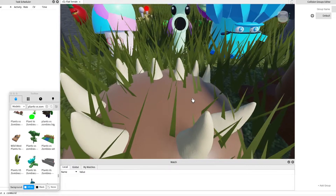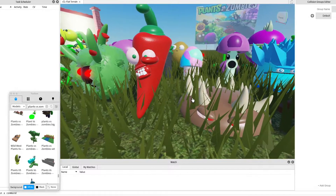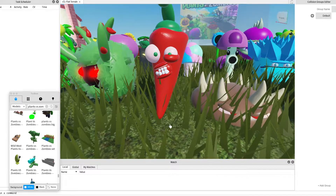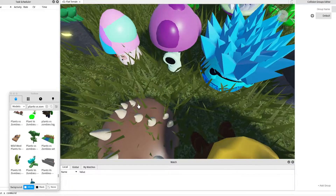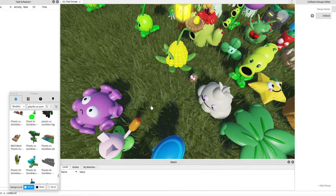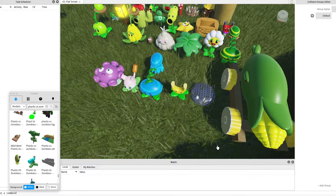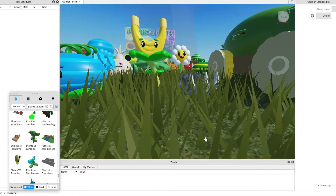The spike thing — I forgot the name. Whenever a zombie steps on it, it just does normal damage. But for the other one, which looks reinforced — it actually does more damage because it's reinforced, than the other color. That's the spikes.